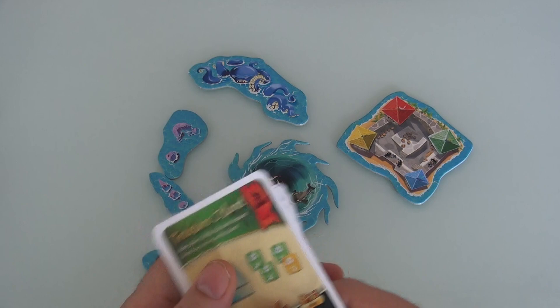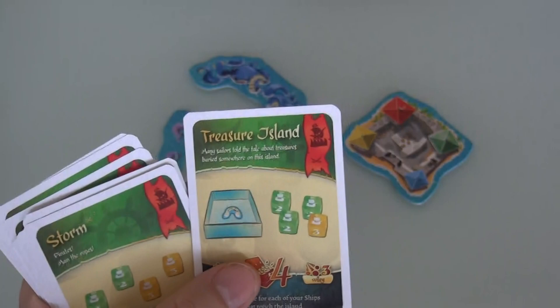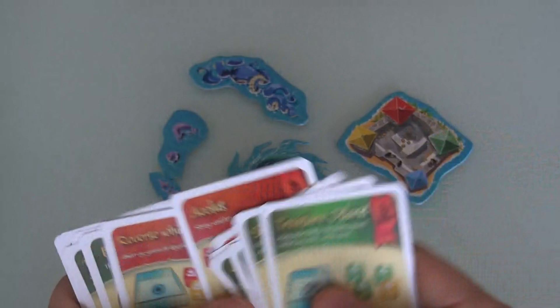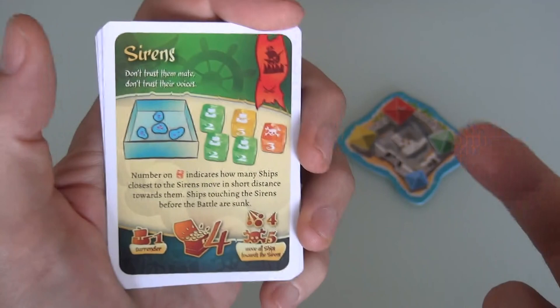Treasure Island uses the treasure island piece. Wreck Ship uses all these archipelago pieces that you have to sail around. There's Stronghold, and an even stronger hold. There's whirlpool and reverse whirlpool, and sirens whose siren call drags ships to the rocks so they will be destroyed.